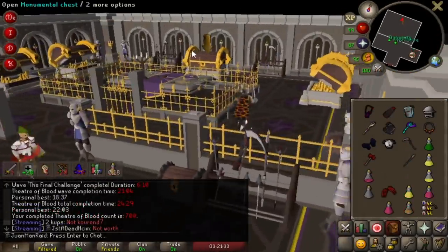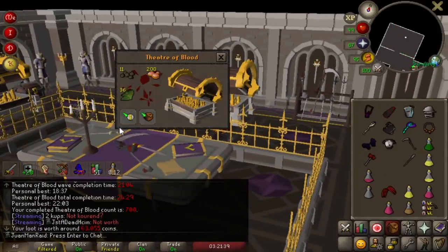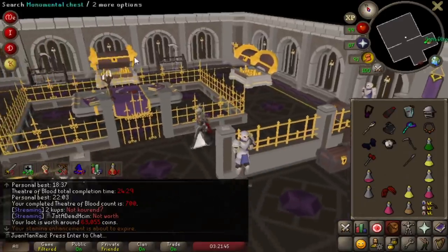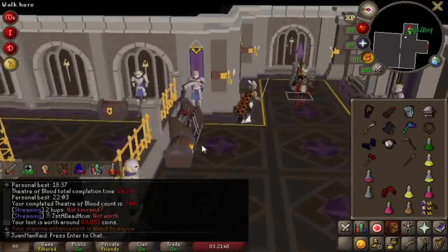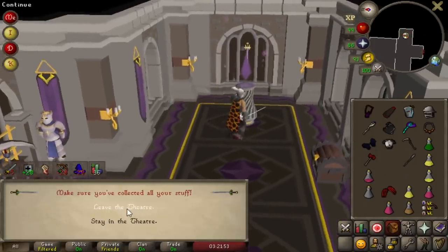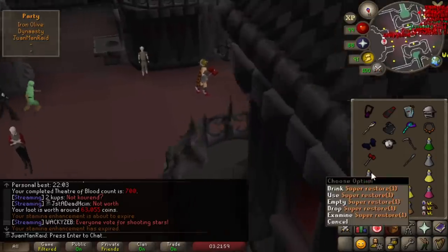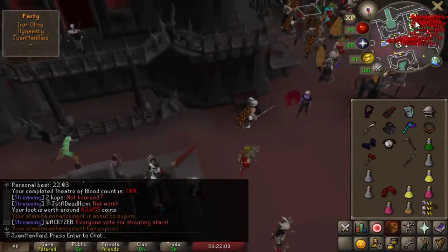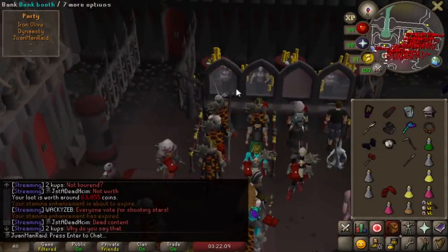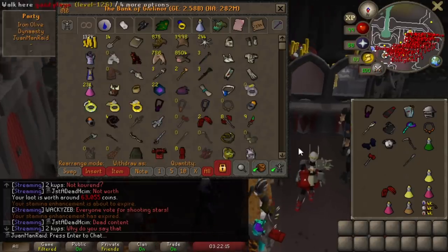I can't believe I'm actually at 700 Theatre of Blood KC without a Sang staff — that's actually nuts. Just for comparison, I actually finished Theatre of Blood on my main account at like 700, so to not have the Sang staff is a bit unfortunate. We're like one and a half times dry. Luckily this item isn't a mandatory grind for the series, it's just an optional grind. But I'm definitely going to have to set a hard cap — so I'd say 1,000 Theatre of Blood KC would be a good stop point, maybe even less, depending on how much time I have between upgrades.